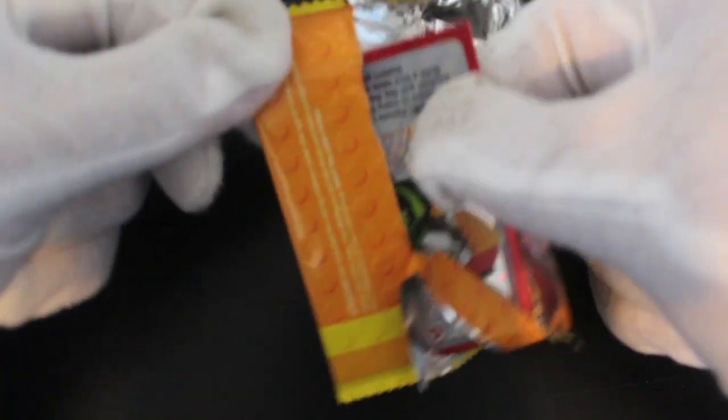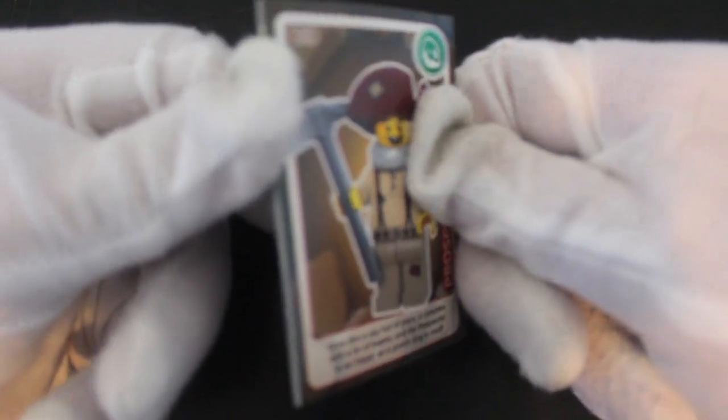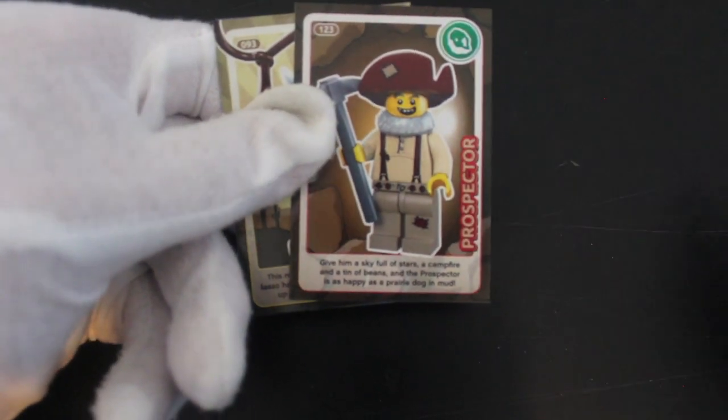So you go to your supermarket, buy some shopping, some groceries, and they give you some cards. It's just Lego men really. The idea is you create your own world of Lego men with your cards. First up is a Prospector.